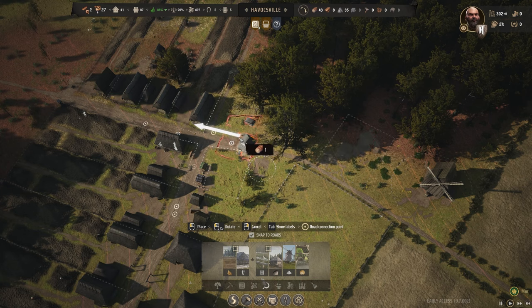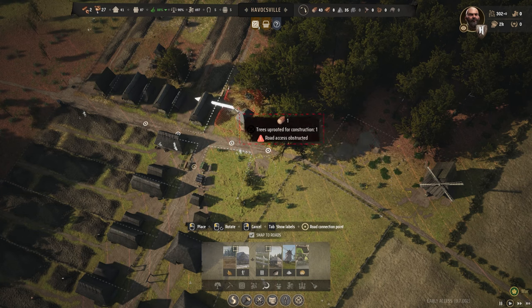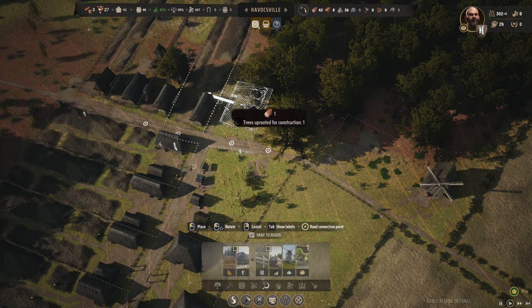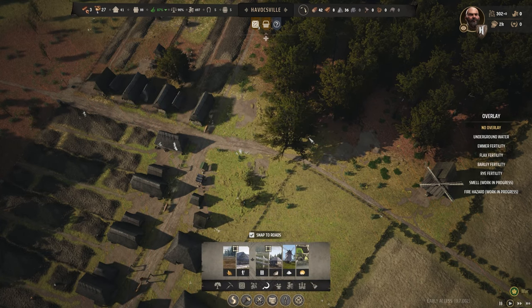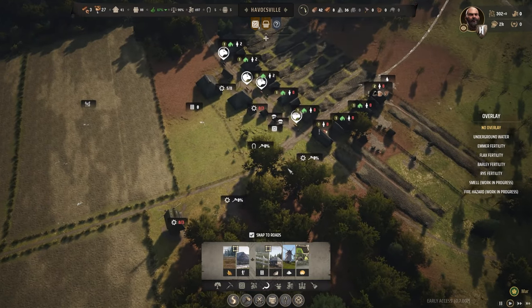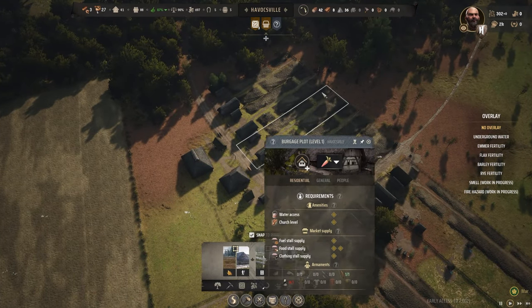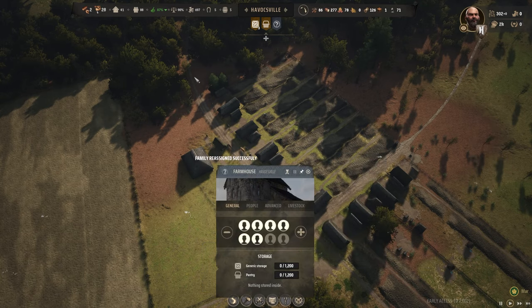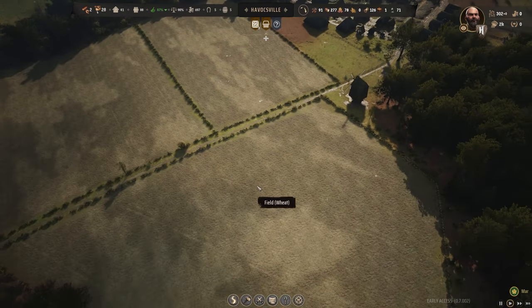We need to build a trading post and we also have to build a sheep farm in order for our lads and lasses to be able to go in and do their job effectively. We are still going to push more people into the farmhouse, and they're just going to be right there.